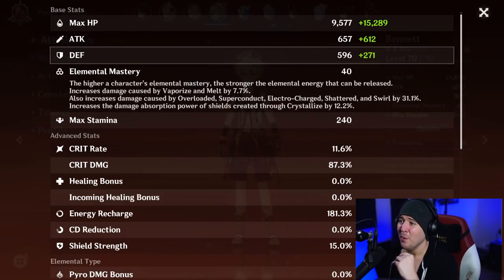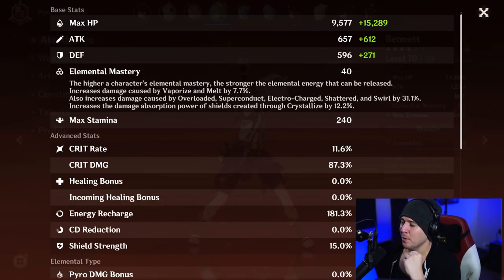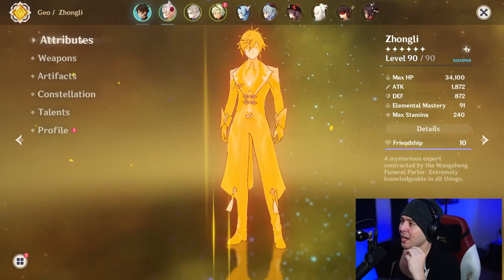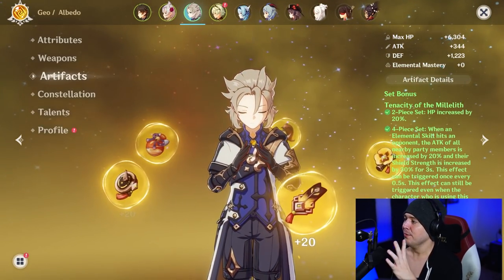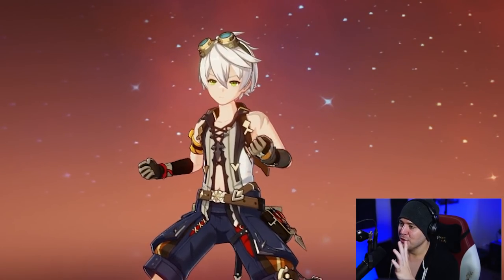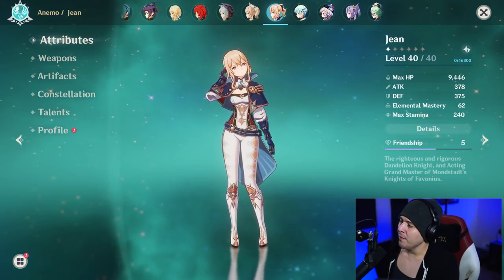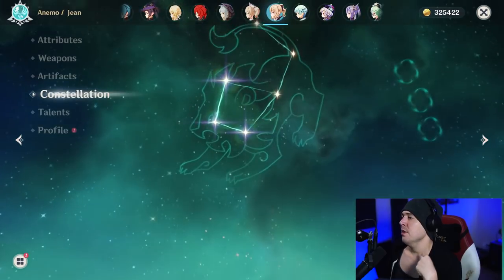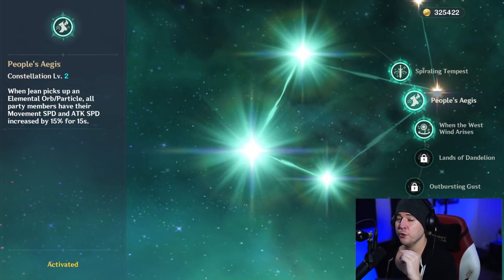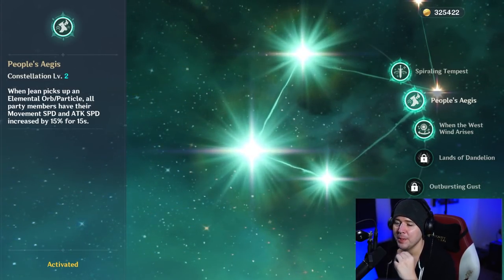With Fantastic Voyage, Bennett adds 95% — up to 100% or more at higher talent levels — of his base attack of 657, which is enormous. That's how you hit those super high numbers: the attack steroid from Noelle's burst, from Noblesse Oblige, from Tenacity of the Millelith, and from Bennett all stack. I also like to run Jean sometimes for her constellation 3 attack and movement speed buff — 15% — which enables dragon strike with Noelle, which is really powerful and fun.